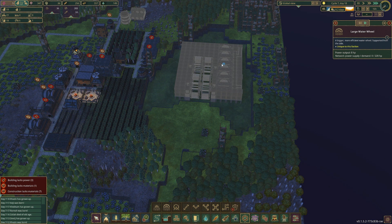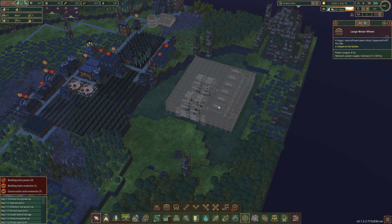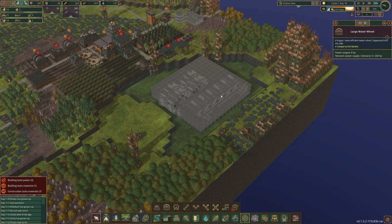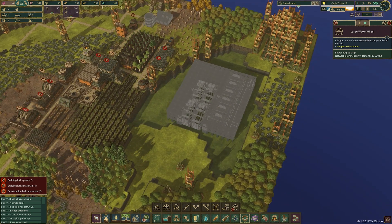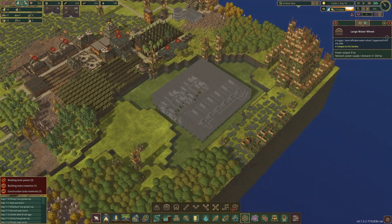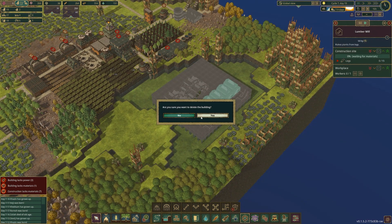Everything should be sort of self-contained in this one area. I got a pretty cool comment about putting storage at the middle level and putting these on top, which we're going to take a look at. We're going to go through a few designs if we don't find the right one straight away.